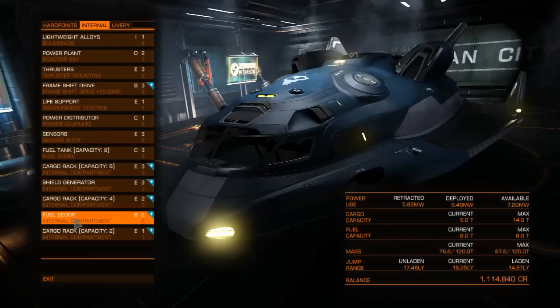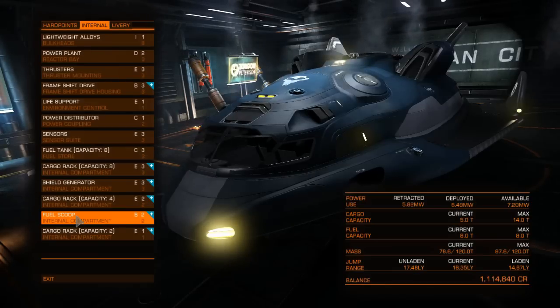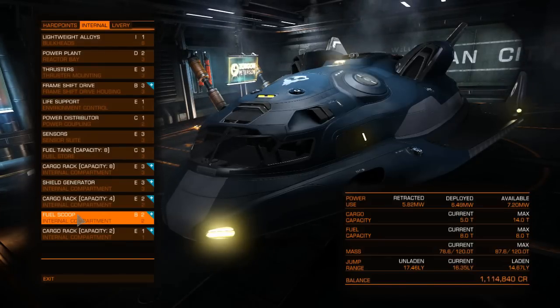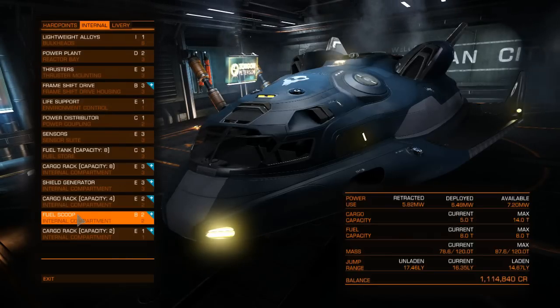I've also increased my fuel scoop to a B class item. This one cost me anywhere between 150,000 to 200,000 credits, but I have to say it's been worth it honestly, because I fly around the sun now and I'm basically refueled. But enough of talking — let me actually go out and show you guys some of the trading.